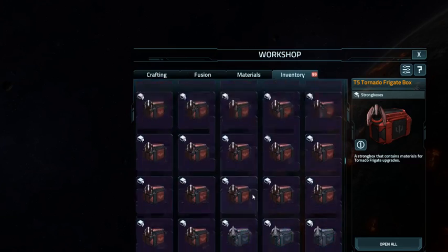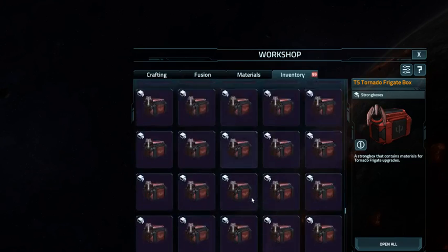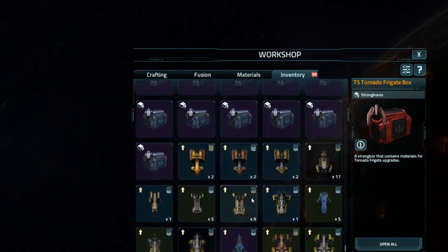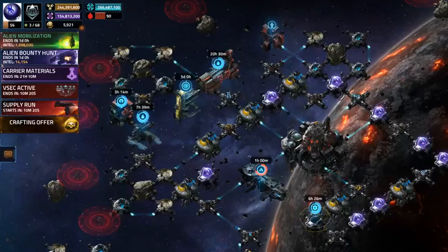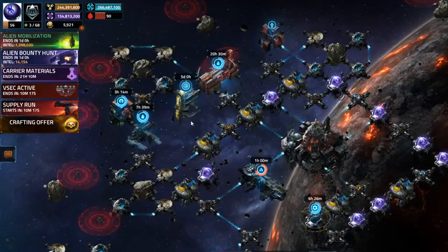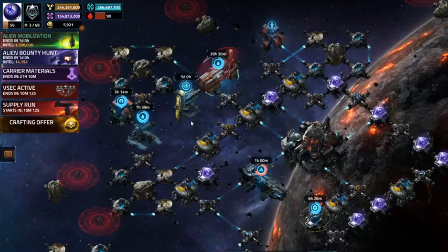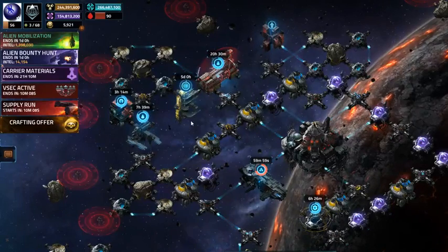Once I scroll past all my strong boxes — which literally takes forever — there you go. So I've got enough to make two more Mark 4 Taipans, which I need in this fleet right here. I've got two more slots. I'm gonna build one, and after this ship finishes sometime tomorrow, I'll start my Paladin build. Hopefully — fingers crossed — we'll see.